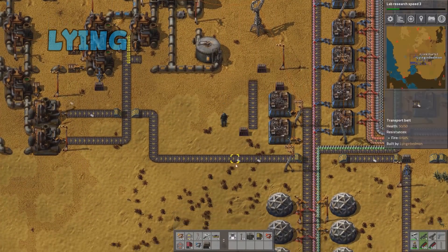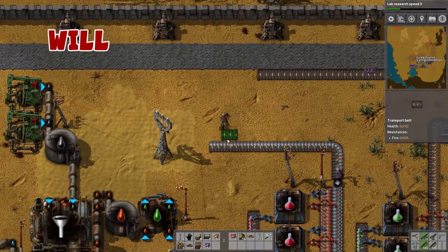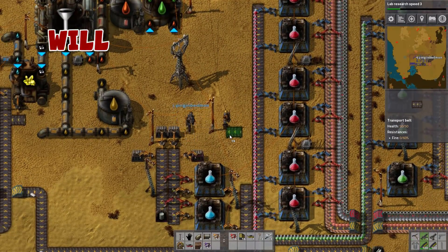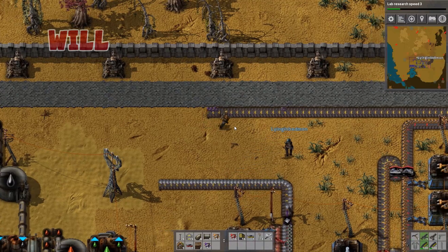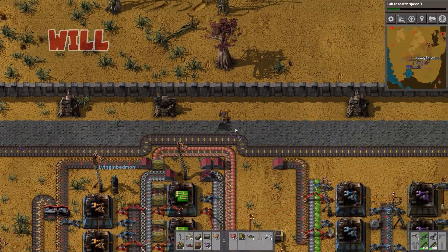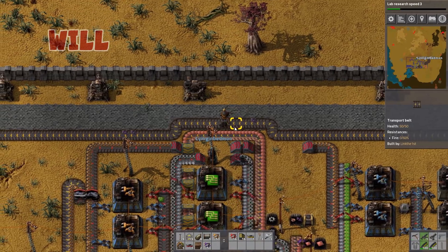Right, in whatever capacity is appropriate. I've got a line with your purples coming down this way. Your purples are right here — it's a little bit on the messy side. It's messy but it works. I would have used an underground belt here if I could.